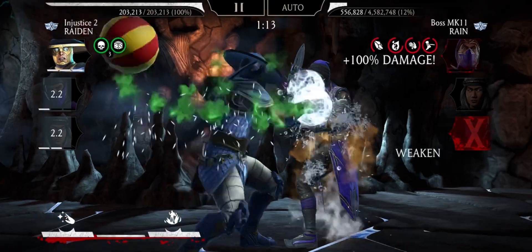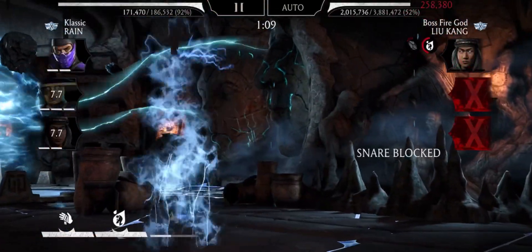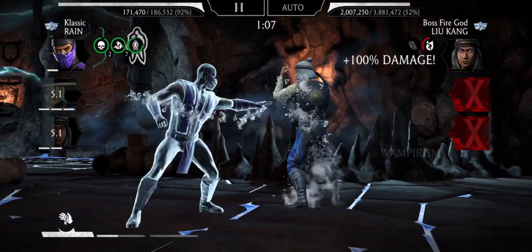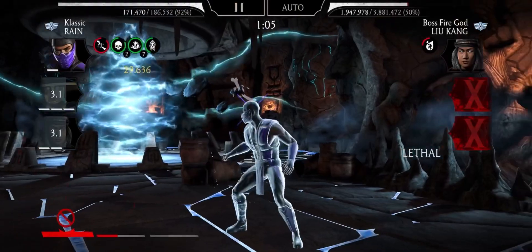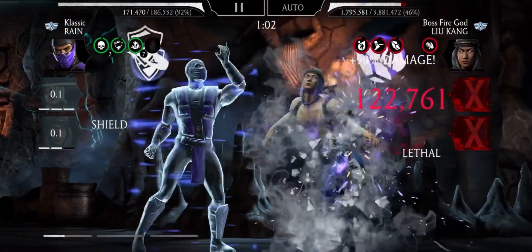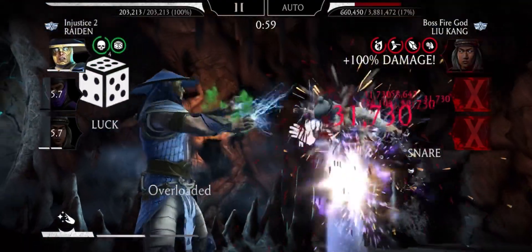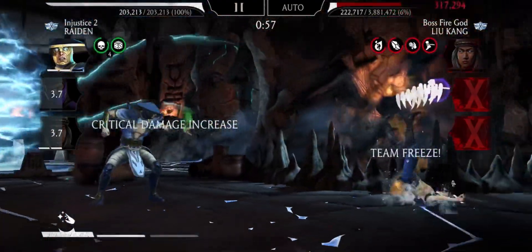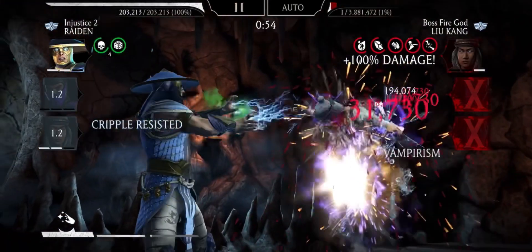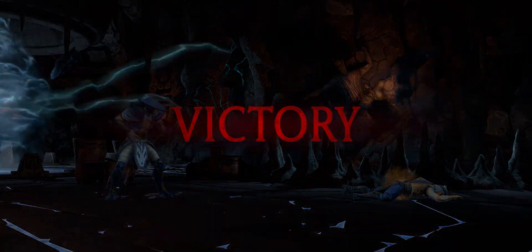One more special two and then tag out — I need to avoid his tagging attack, like that, and then special two again. Dispel, special one, tagging Raiden. All right, one more. They did not even manage to hit me once; I just got hit from the lightning strikes.